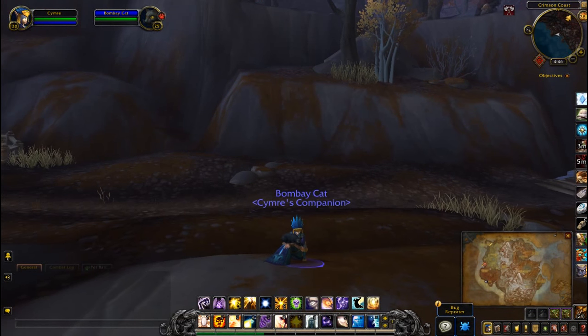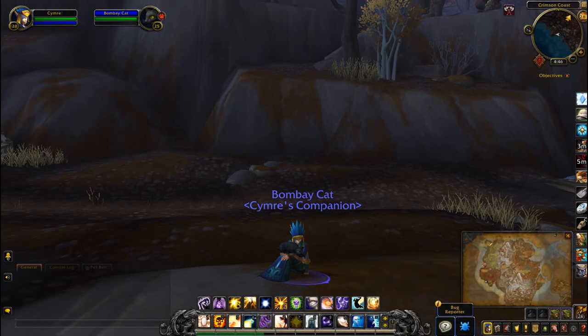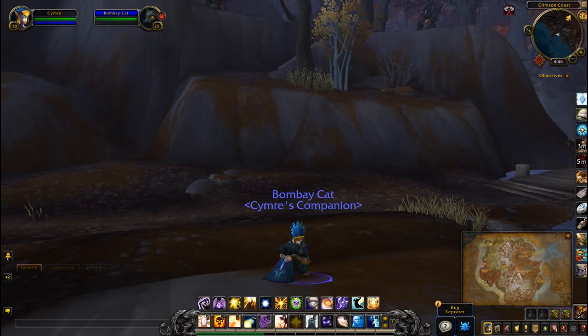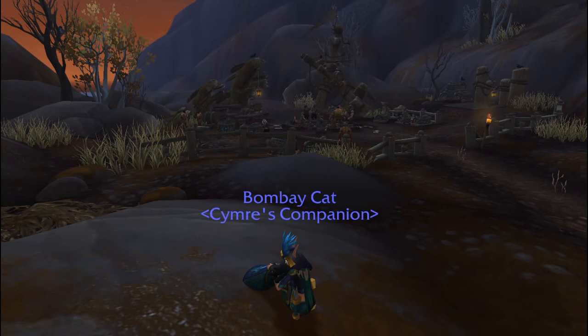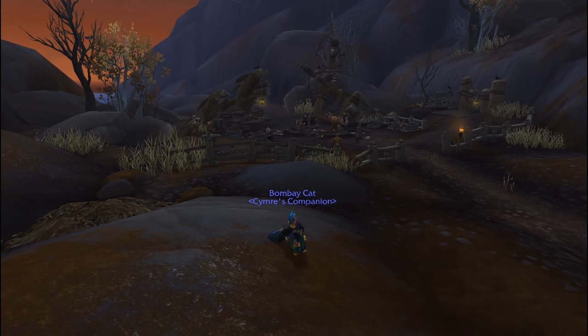For those who don't know, if you use the sit emote with a cat it will sit on your lap like so. I always thought that was pretty cute. Anyway, well there you have it.